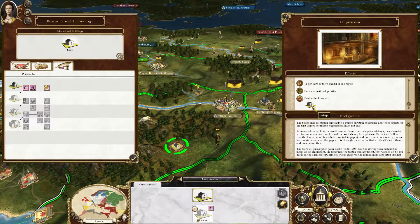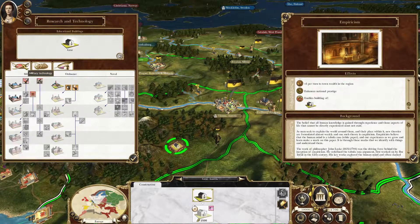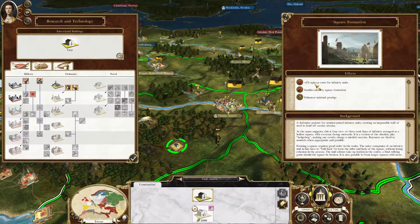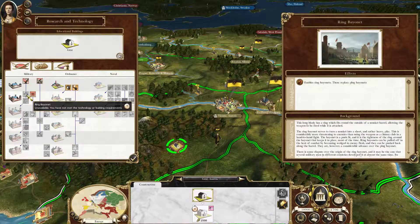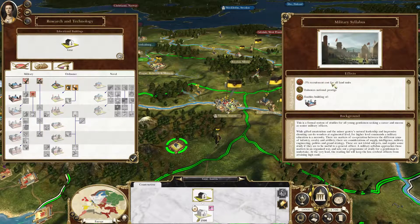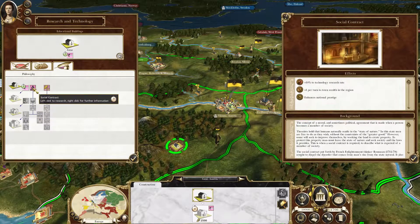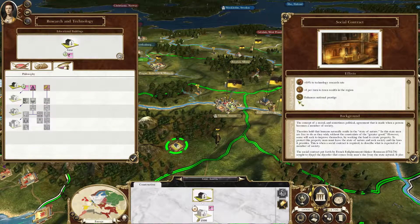It enables the building of the college, which I think is a quite good idea at the beginning of the game, because speeding up your research is always quite interesting. Bayonets also quite interesting — we can use bayonet charges then. The square formation increases the upkeep cost, that's interesting. Ring bayonets — better bayonets — reduce the costs. But I think I'll go with empiricism, because that leads to the college, and I think the college is a good idea. The next thing will be the social contract — we get more wealth and 10% more technology research.